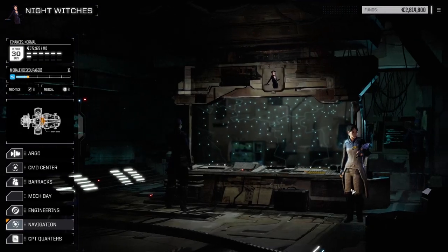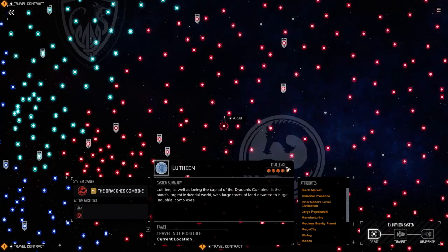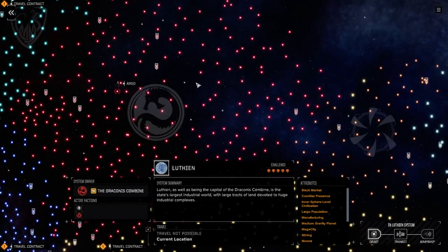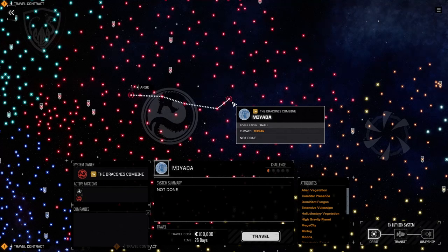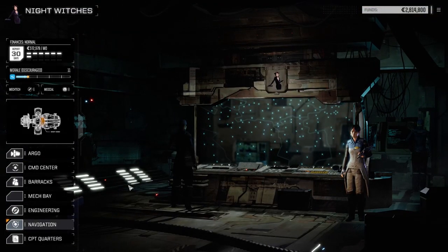Let's check the star map. We need to move — we started at Luthien, which is a five-skull planet. Before the map reset, we were over at Miata, which is 26 days away. We need time to rebuild and get our mechs sorted, so we're jumping back to Miata to start over there — at least the same planet as last time, trying to keep things as congruent as possible.